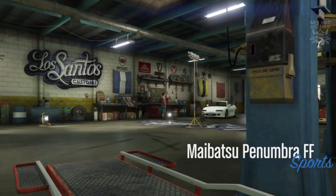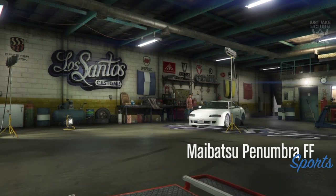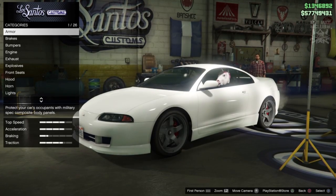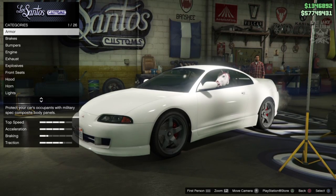What's going on YouTube, it's JK and welcome back to my channel for another GTA 5 video. In today's video we're going to be building the 1999 Mitsubishi Eclipse from the Fast and the Furious.